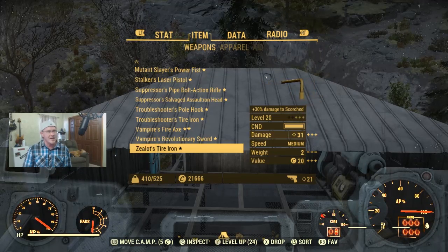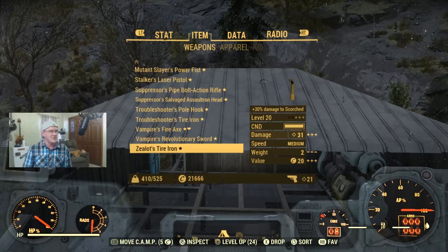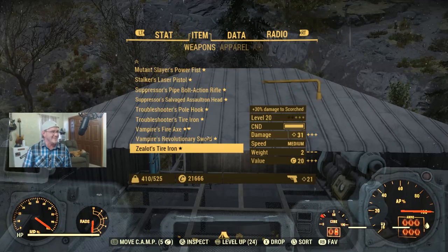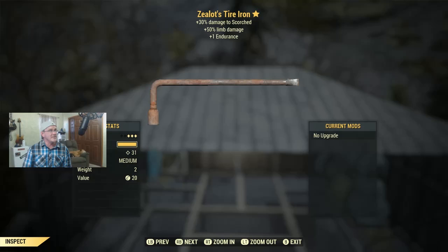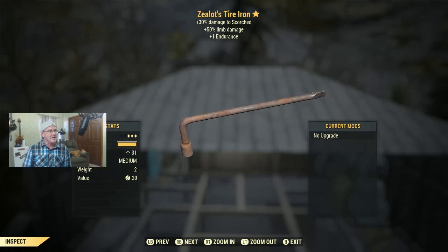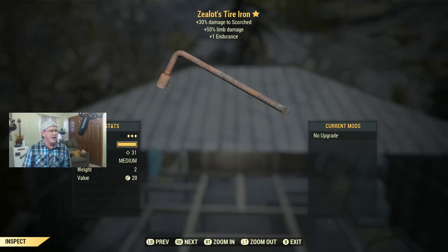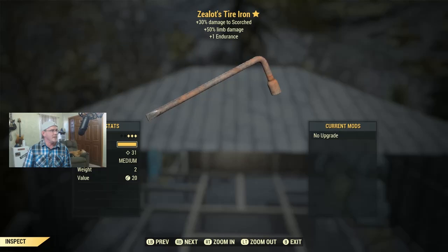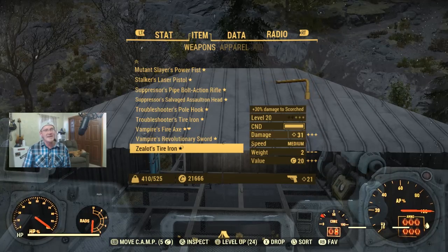Next is — and I might be mispronouncing this — a Zealot's Tire Iron at level 20. Zealot gives you 30% extra damage against scorched, plus 50% limb damage, and one extra endurance. When you add all that extra damage up I just couldn't get rid of this one. Around level 20, depending on how much you like grinding, you might find yourself near Morgantown Train Yard or Morgantown Airport, which are loaded with all kinds of scorched — so this weapon will have you dealing extra damage to them.